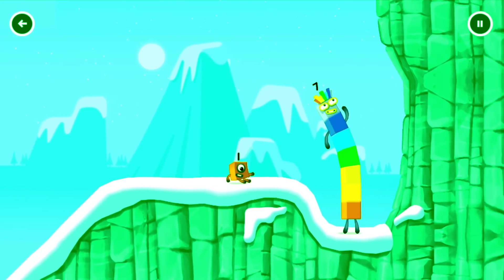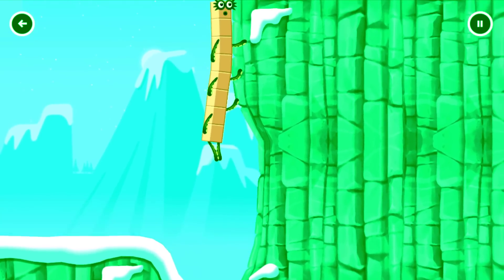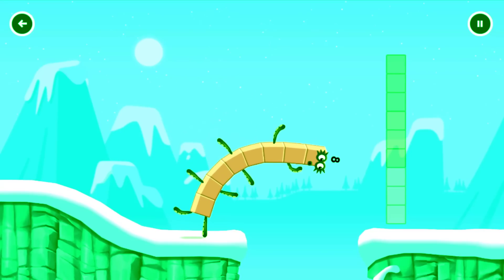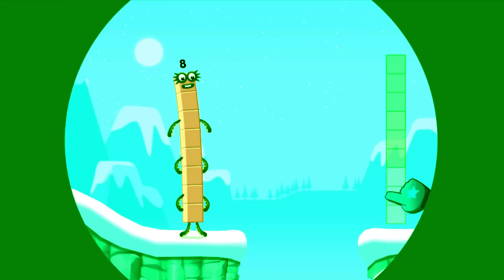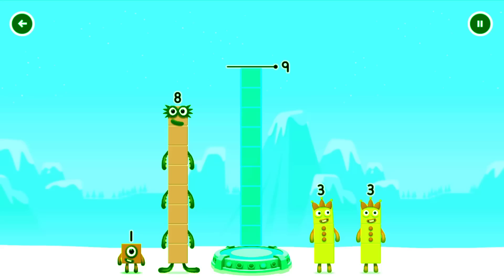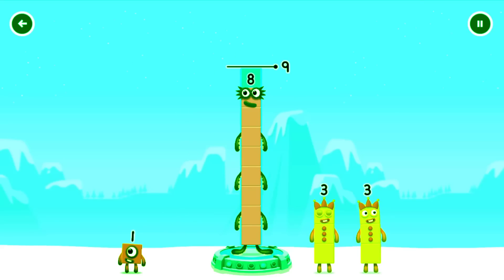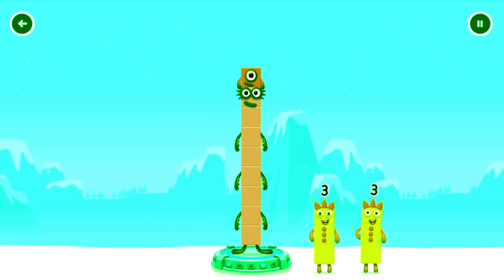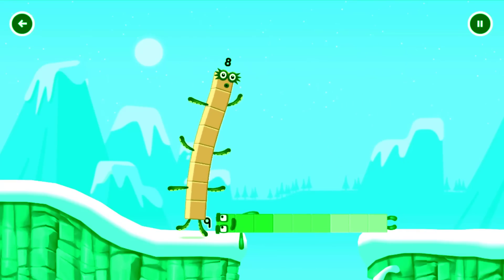How is one going to get up there? I am seven. I am eight. Octoblock coming through! Add number blocks — drag number blocks into the middle until you fill all the spaces. Eight. Too much. Eight plus one equals nine. Nine. Well done!